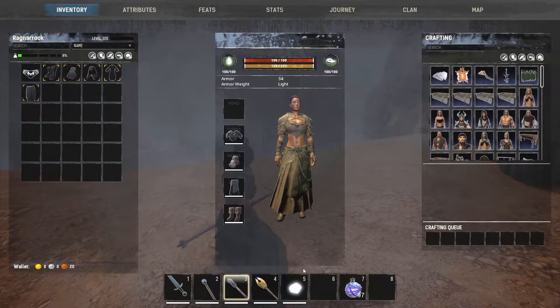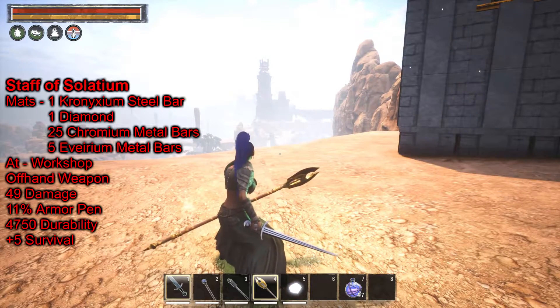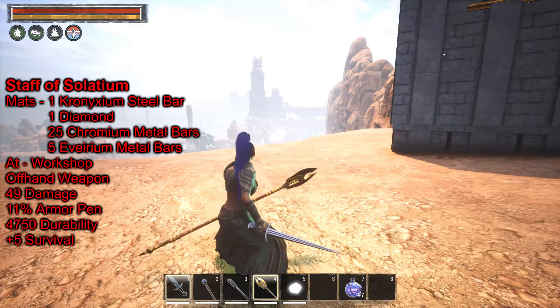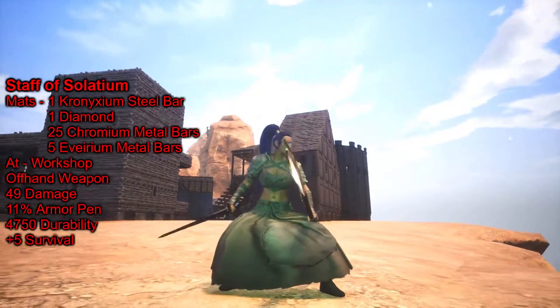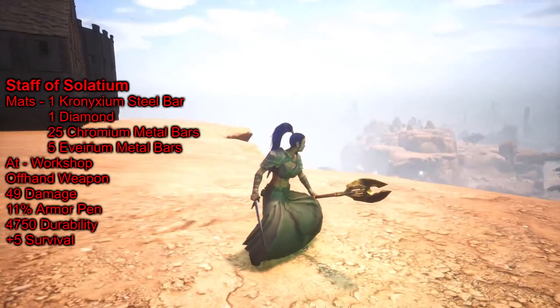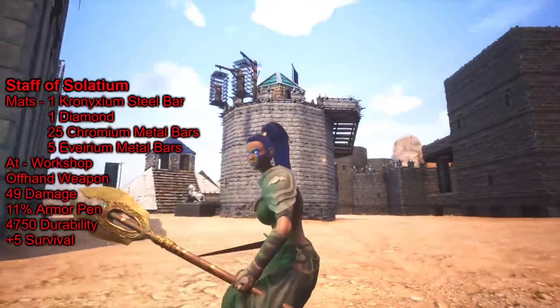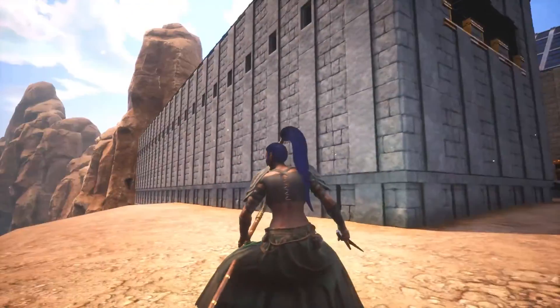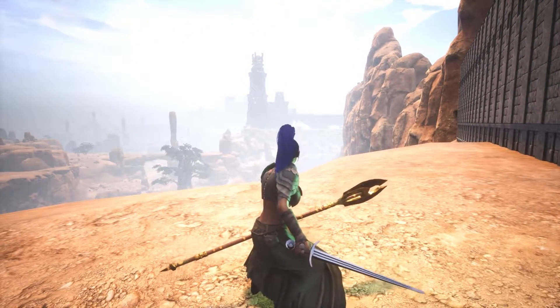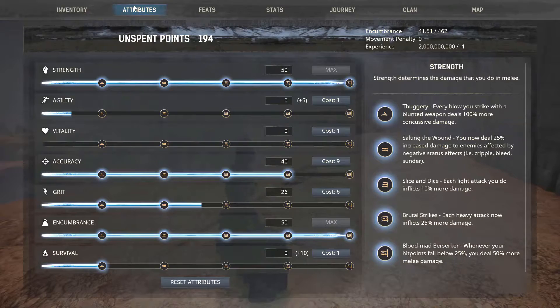I should unequip the sword when showing the staff so you can see the true stat bonus. The last weapon is the Staff of Solitium — same attack style. This one actually emanates a little bit of a glow, so it can help you see at night, especially at the darkest of nights — kind of a cool light source. It has 49 damage, 11 armor penetration, 4,750 durability, and a bonus to survival.